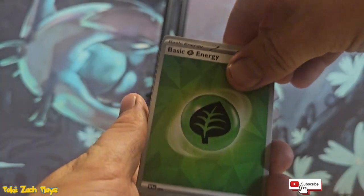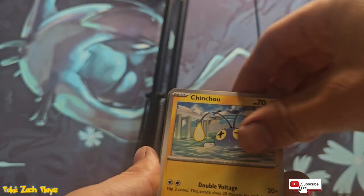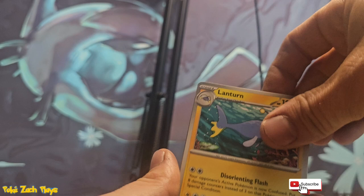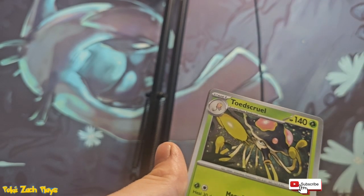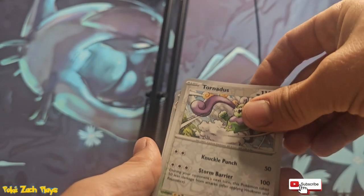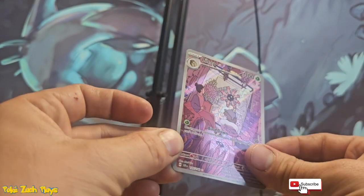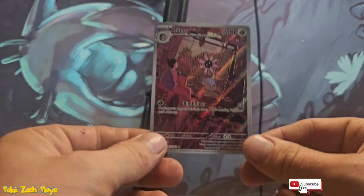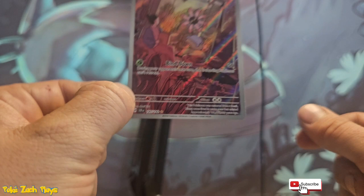All right, one last pack. We have not had a single pull — that's really crazy. Another Celebi. I want the Celebi — Celebi's pretty cool. Tornadus. There we go, we got our pull! A Lily alternate art, and just a holo. But really, that's all we got out of that whole booster bundle. That's kind of crazy. It's a beautiful card, though.